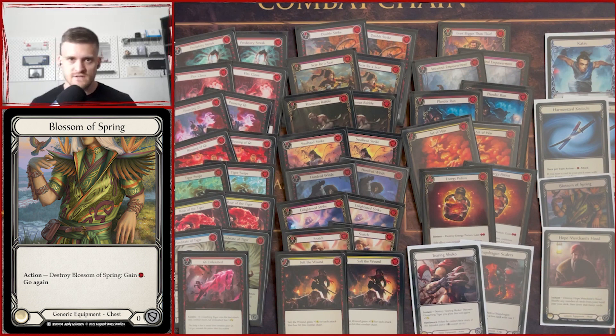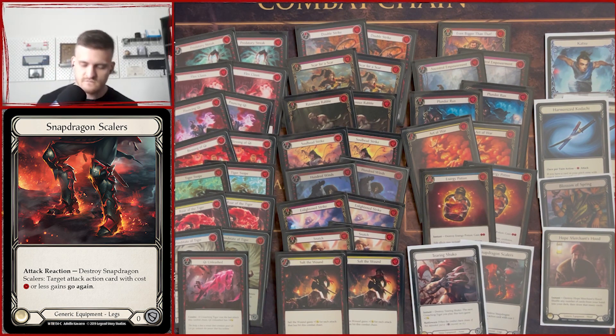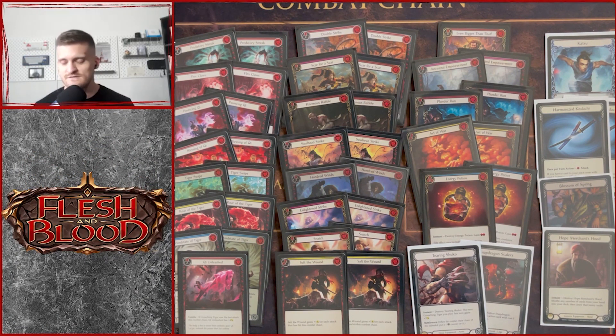For armor: Blossom of Spring is our chest slot. Hope Merchant's Hood is the budget head option. If you're upgrading, the first thing you should grab is Mask of Momentum — ninjas are more reliant on their equipment than other classes, and with this deck you'll likely trigger Mask of Momentum more than once per turn, which is very powerful in Blitz. Snapdragon Scalers and Tearing Shuko are two cards I'd keep even in a fully upgraded version. I actually think Blossom of Spring beats Fiendal Spring Tunic here because you're likely never getting a third counter given how fast this deck is.